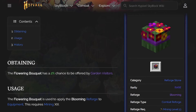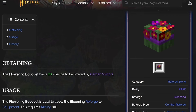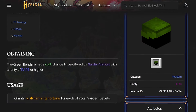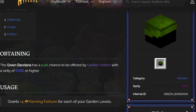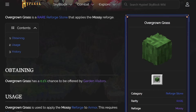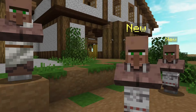The Flowering Bouquet is a reforge for equipment pieces that gives extra farming fortune, and has a 2% chance to appear in any visitor's offer. The Green Bandana is a pet item that gives more farming fortune for every garden level you have, and has a 0.4% chance to appear in any visitor with a rarity of rare or above. The Overgrown Grass is the rarest of the three, being a reforge for armor that gives farming fortune, and has a 0.1% chance to appear in any visitor's offer. These RNG drops make it worth checking what every visitor has to offer, as some of these items can be worth millions upon millions of coins.